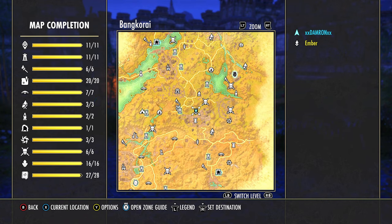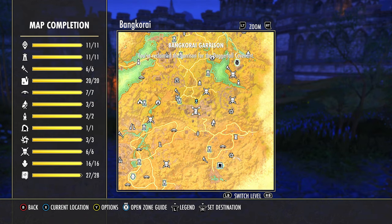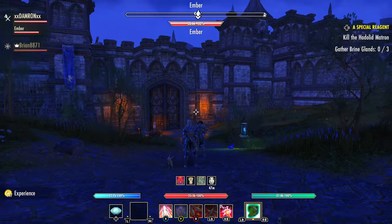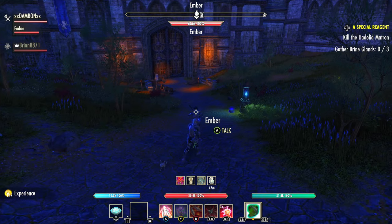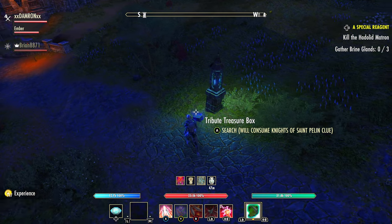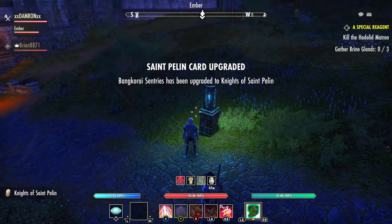We're going to be in Bangkorai — you can see we're just north of the Bangkorai Garrison on the main road leading out of the garrison. Right on the road is this flickering blue flame, at the foot of which is our next tribute treasure box.